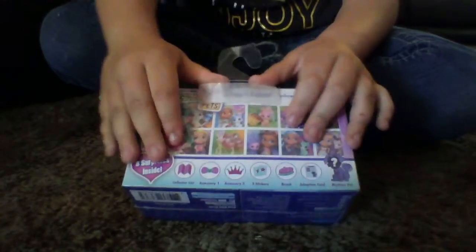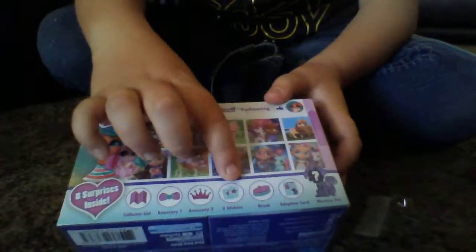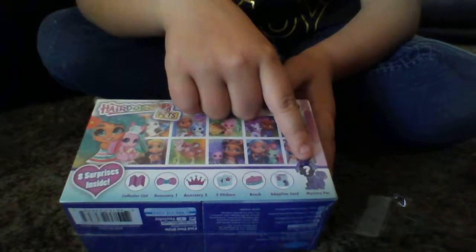Okay, so it comes with a check map. It comes with one surprise, two surprises, two stickers, a brush, a document, and the surprise pet. You can see all of those.